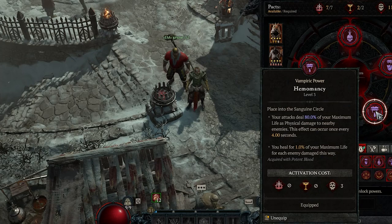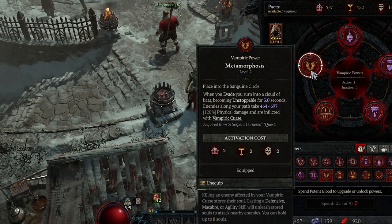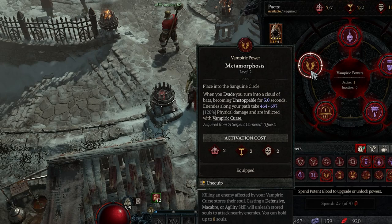I'm also using Metamorphosis — when you evade you turn into a cloud of bats, becoming unstoppable for two seconds; enemies along your path take 80% physical damage and are afflicted with Vampiric Curse. I also use Blood Boil — when your core skill overpowers an enemy, you spawn three Vital Blood drops; collecting them causes an explosion dealing up to 60% physical damage. Every 30 seconds your next skill is guaranteed to overpower, which is great because the Blood Lance build is basically an overpower build.